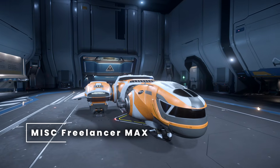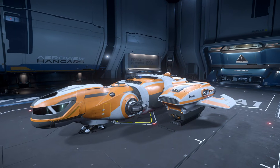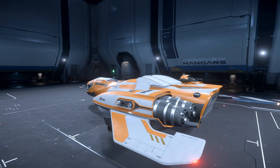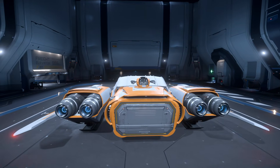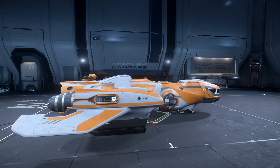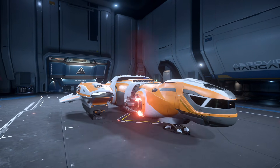In 4th place is the MISC Freelancer Max. It's very sluggish — its turn radius means it will get outmaneuvered in a PvP situation. It's also a very heavy ship, so whenever you fly it, you feel heavy and sluggish. It has no VTOL thrusters, but it does have good fuel capacity of 58.5 SCU, and fuel is important in Pyro since you can't refuel at every station.